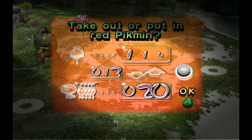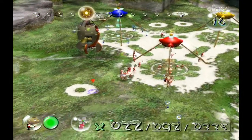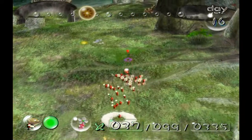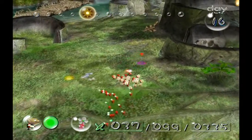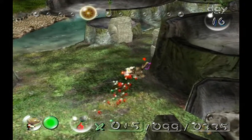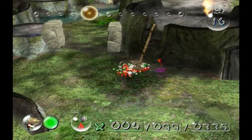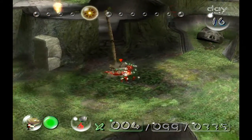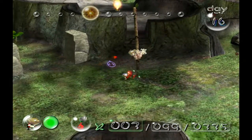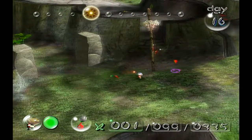There we go — now we got 37 red Pikmin, that's good. I think this is the way you're supposed to do it: take the reds here and they're gonna build the bridge. Then the blues will be able to go up the bridge to fight the boss. And if you remember, that boss was actually in the Forest of Hope.